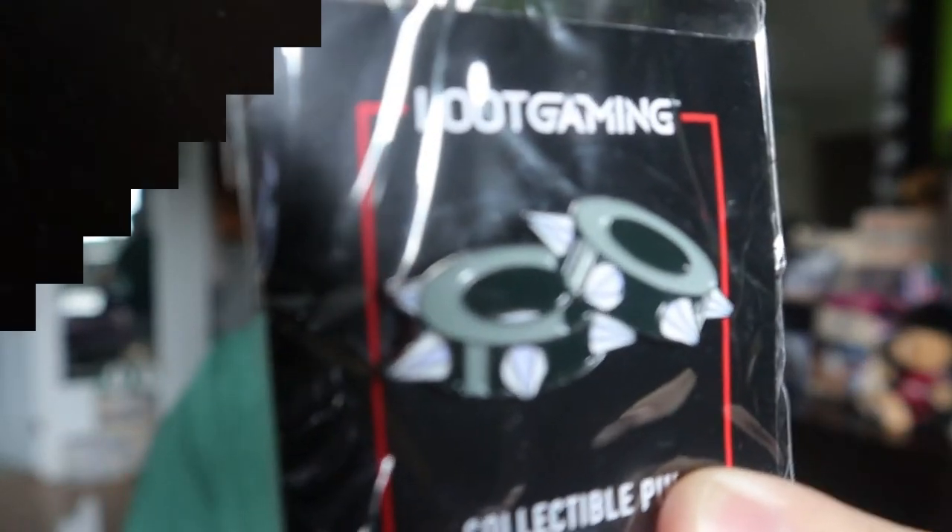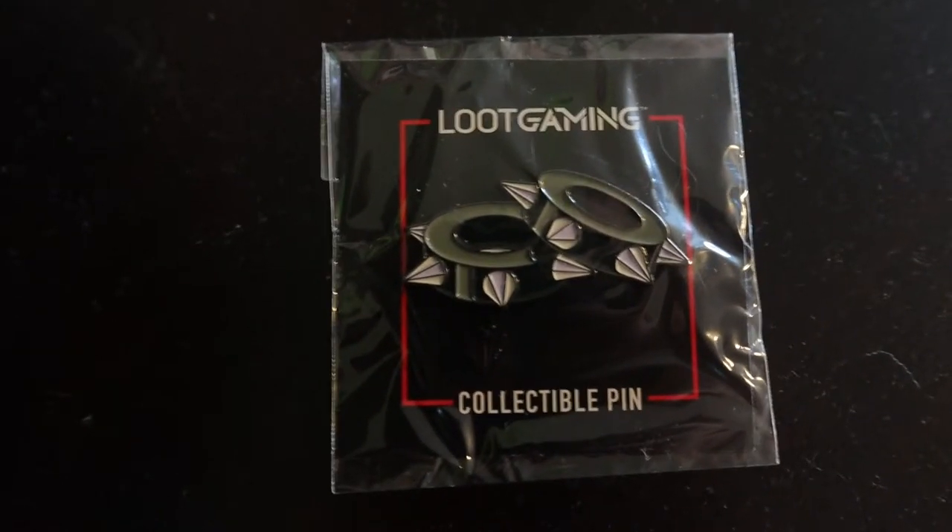Next I'm going to save the shirt until last as it's usually my favorite item in any subscription box. It looks pretty cool but I'll check it out in depth later. The next item is a Loot Crate pin — it looks like two bracelets, possibly Bowser, but I'm not 100% sure. The packaging just says it's a Loot Gaming collectible pin so it doesn't tell you what gaming franchise it's from.